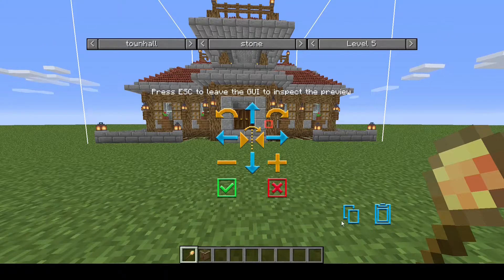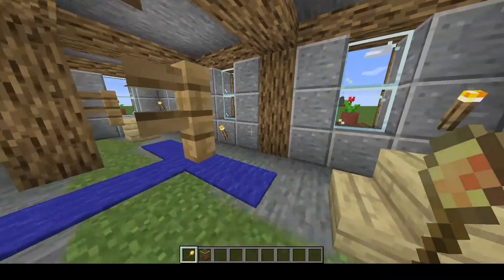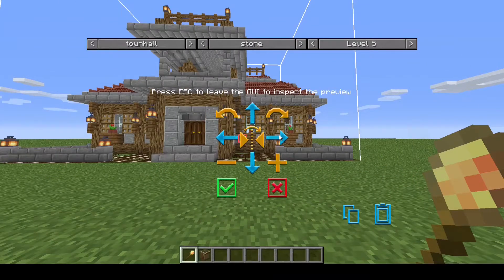Now if you were just in survival, the two extra buttons wouldn't be down here. In survival, you press the check mark when you're ready and you've got the building where you want it — that places the hut block down and you're ready to get started with building. Or if you change your mind, you press the X and exit out of the preview, then set it up again when you're ready.